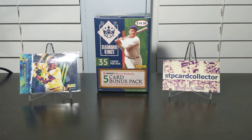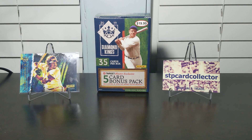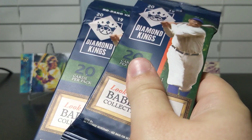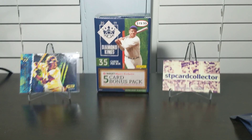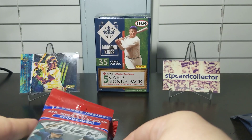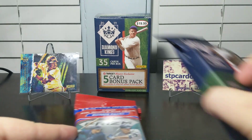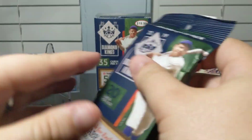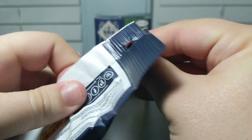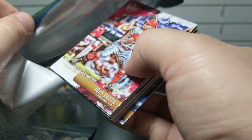Hey everyone, I'm back again today. I have some retail packs I picked up from Target. I have the Diamond Kings up in the background because two of the packs are hanger packs of Diamond Kings. The other two are some solo packs of Prism. I have the Vlade Jr. in the back because that's pretty much the best card I've got out of Diamond Kings so far. We're gonna see what we get here — hopefully we get something good and we can replace that Vlade Jr.